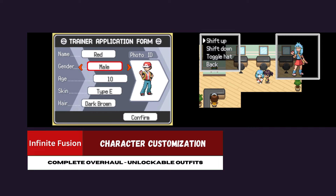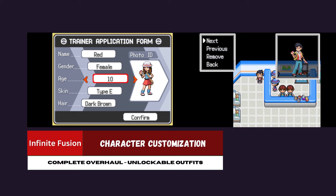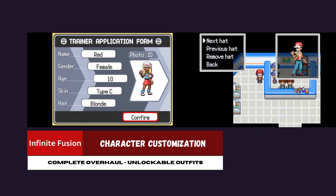Another future update will include character customization — skin color, your hat, haircut, hair color, and even your outfit. While you play the game you'll be able to unlock outfits, hats, and hairstyles. You can get these via quest rewards, NPC gifts, or just regular gameplay.